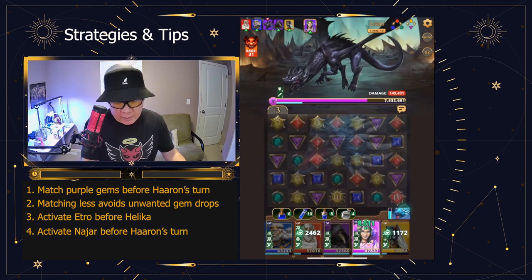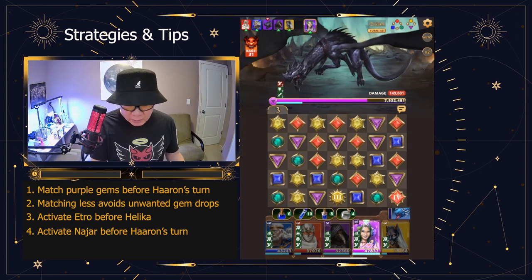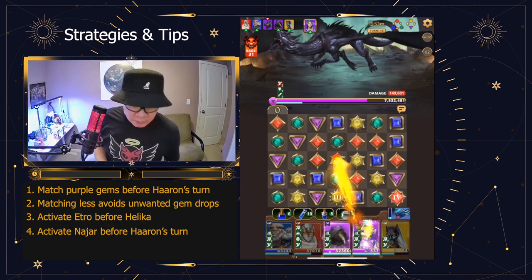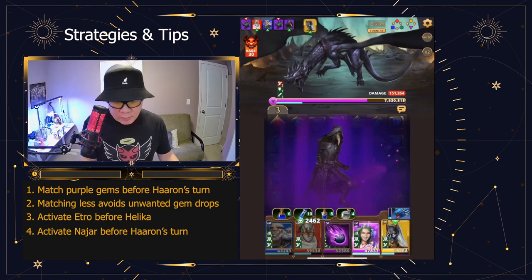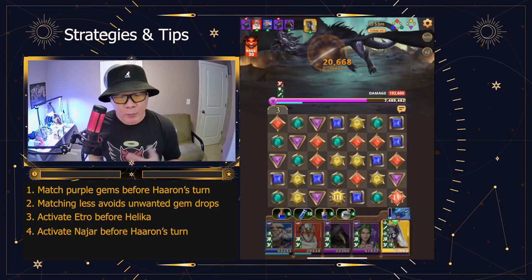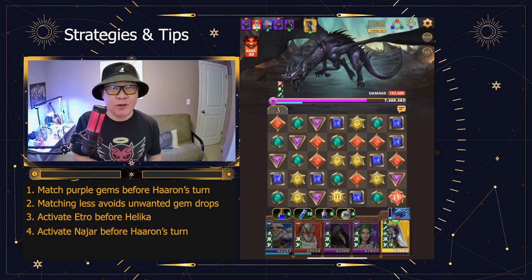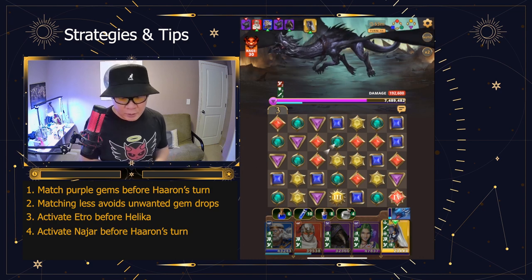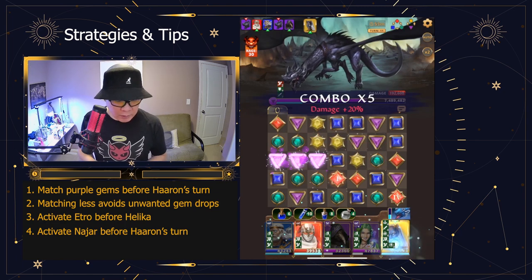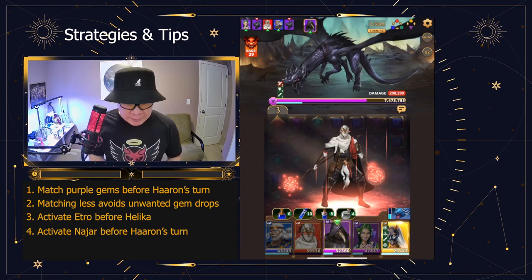Let's see how much damage we can do with Masako when increased defense is on. I'm not using Helica right away because I also need to use Etro, and when I use Etro I'm going to make her lose too much health. So I usually use Etro first, then heal her up with Helica. Instead of 28, we're now down to 20. It's important to actually get rid of the increased defense because we just lost about 16,000 in damage. I need to make sure I match the red gems so I can use Najjar again — you really have to pay attention to turns here.